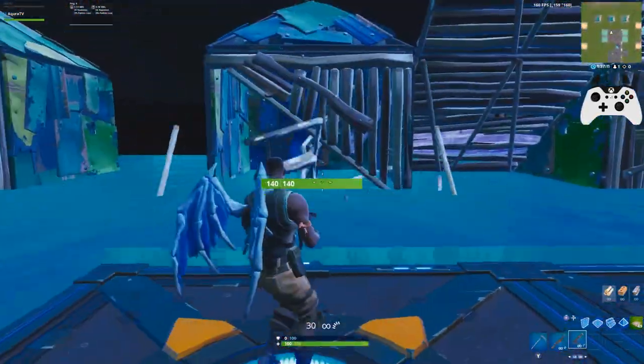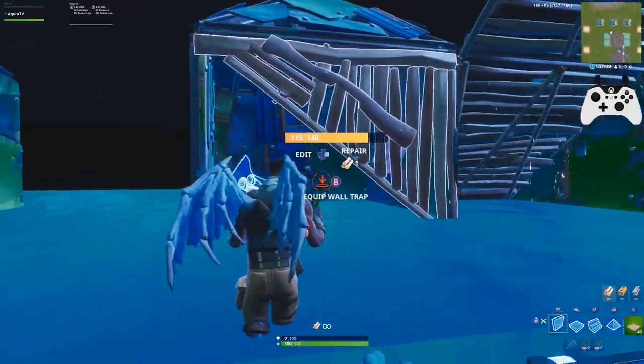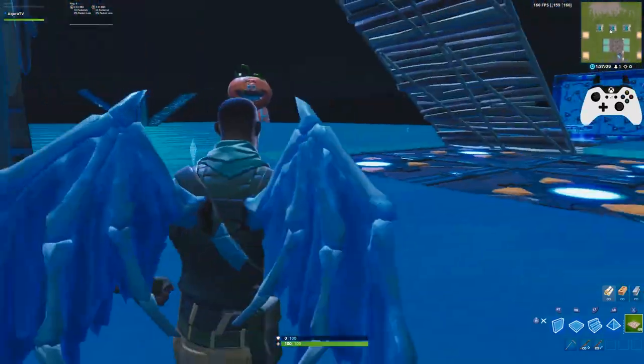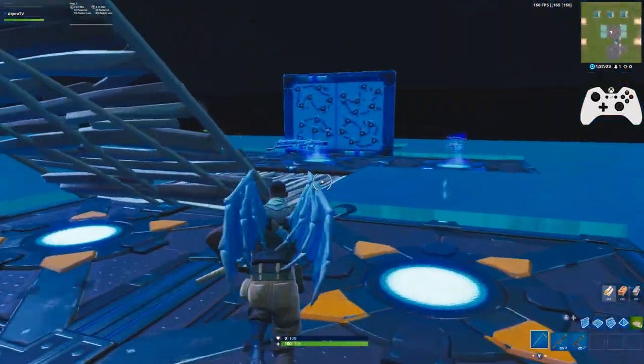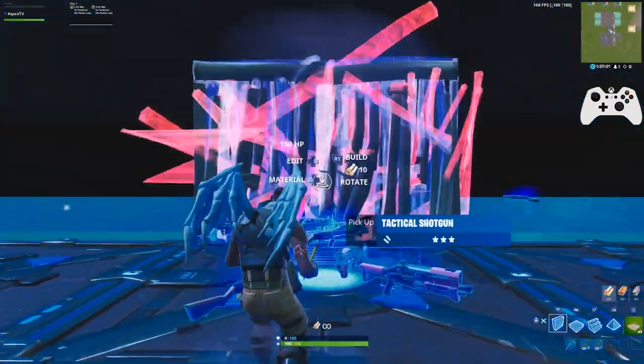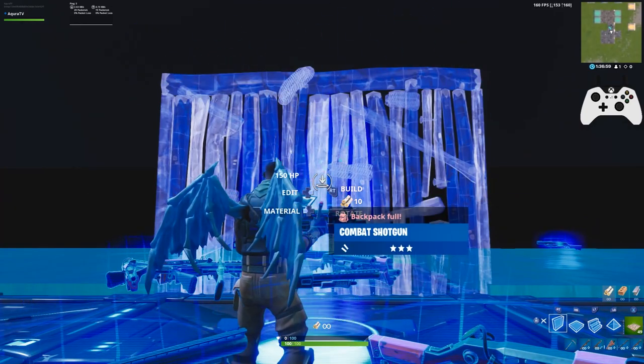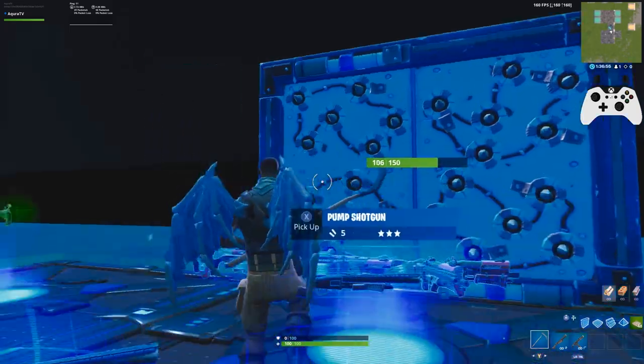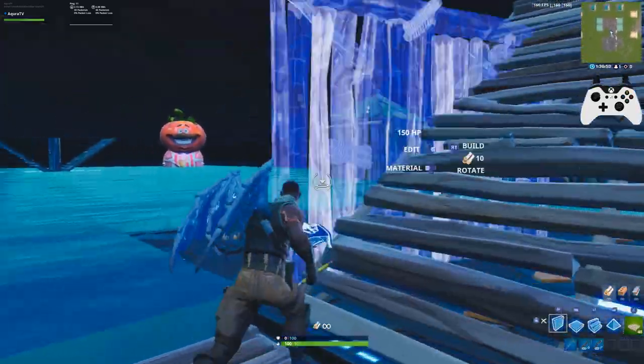This is a quick and easy video for controller users regarding traps. You can place traps, but you can't do it while looking at somebody — you've got to do it around them. Be mindful when somebody's jumping in your box. You can prioritize floor loot or interacting before placing a trap, and you can get around that by changing your trap bind, but that's gonna sacrifice a bind.